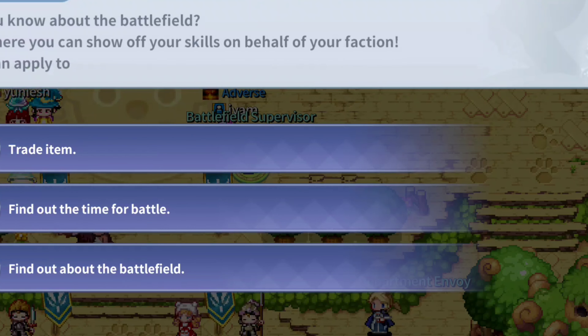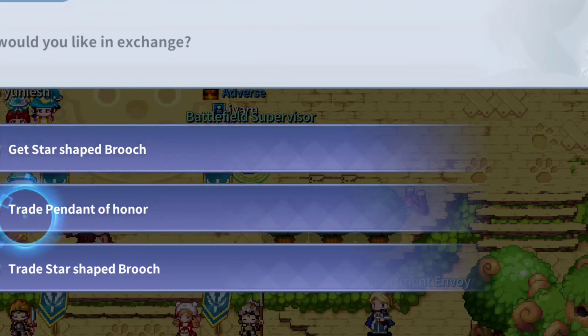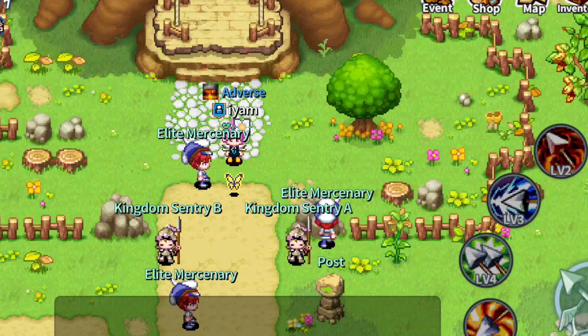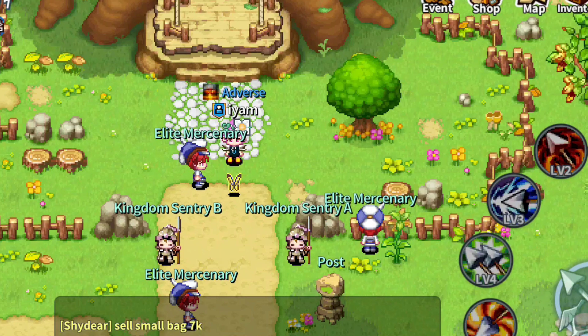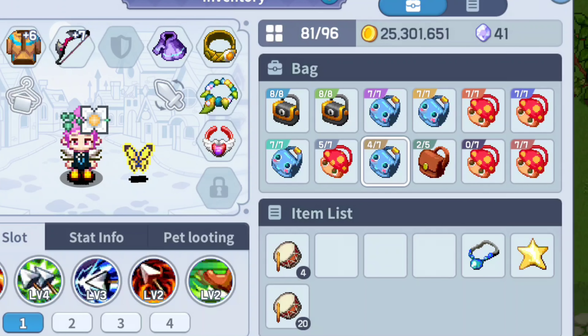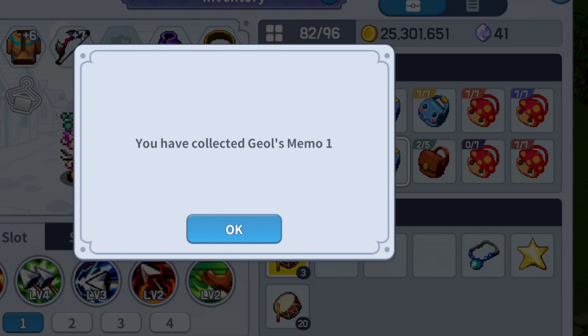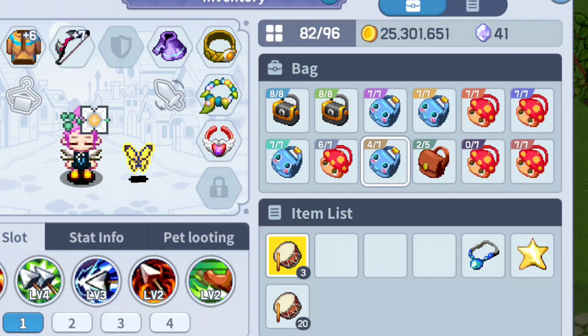Let's fast forward through trading my pendants one by one — they really need a multi-trade button. The Riel's War Drum stacks into 20. Oh, I got the memo on the first try!